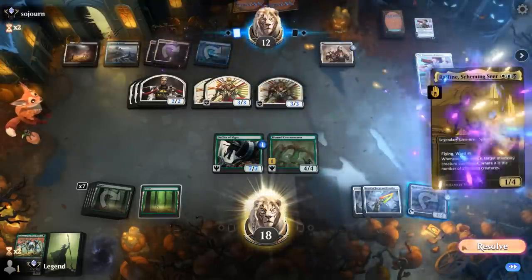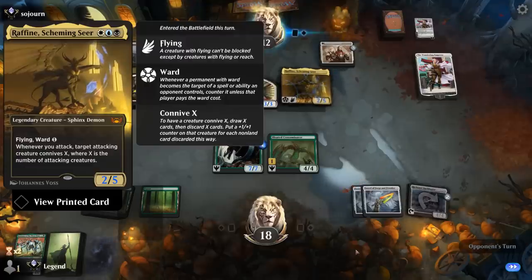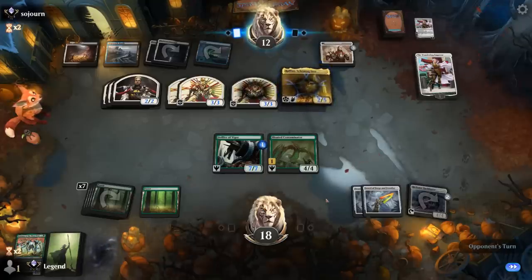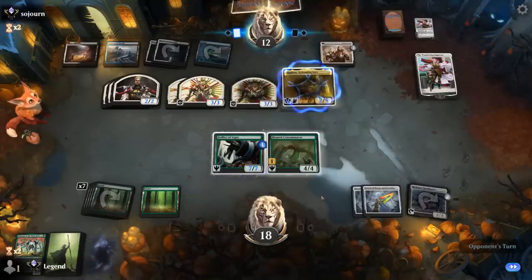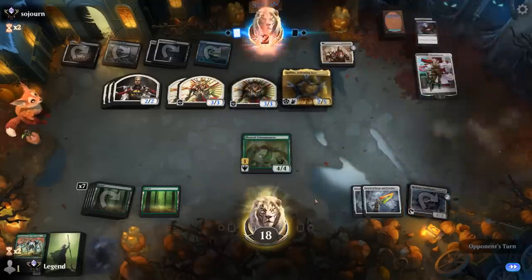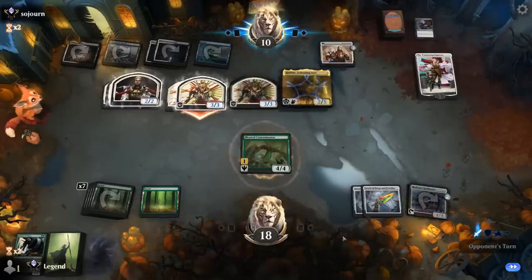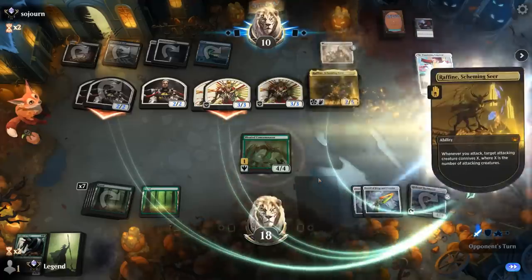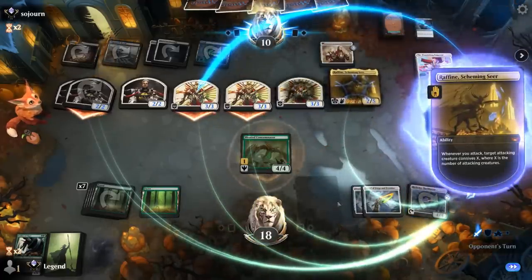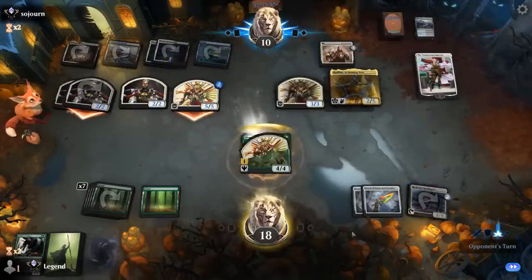Opponent making a ton of Samurai and a Raffine. That can be a pretty big threat and dodges all the protection from our sword — the opposite colors. Just need to string together some green permanents. Infernal Grasp kills Defiler — that's too bad. It's gonna be tough now. Opponent is at 10 but they've got a much bigger board. At least we'll be able to take out one Samurai.